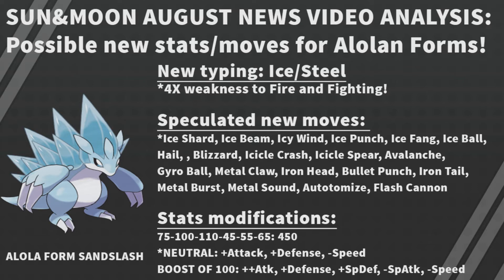They might add some extra moves too — like Quick Attack or whatever — but that doesn't change the core point. For its new typing, those Ice and Steel moves are the logical inclusions. Its actual stats are 75 HP, 100 Attack, 110 Defense, 45 Special Attack, 55 Special Defense, and 65 Speed, for a total of 450.